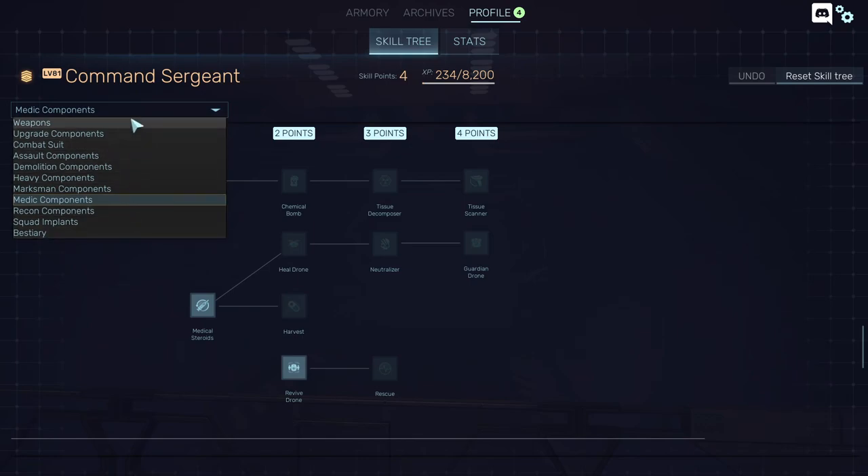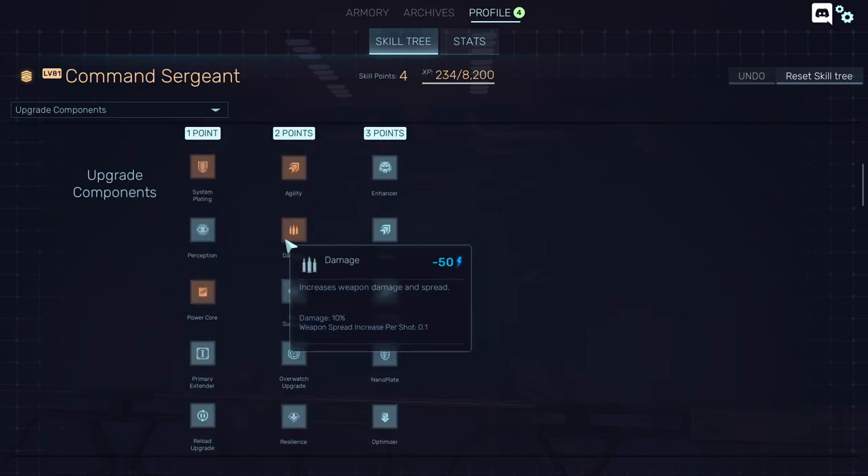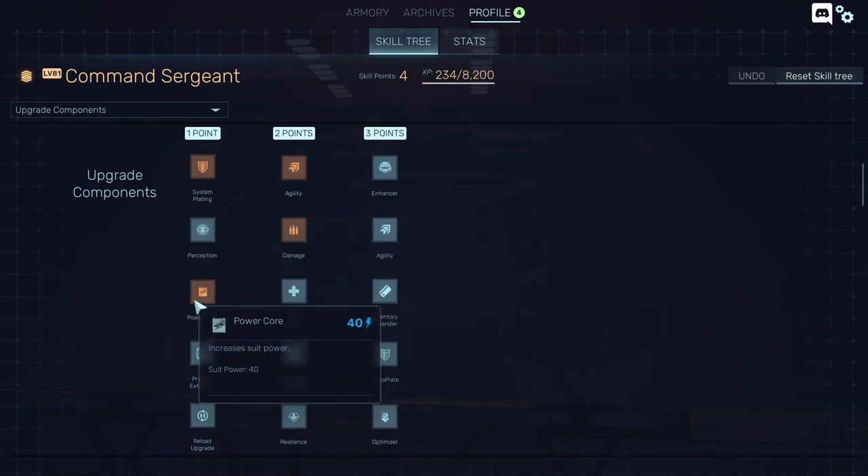After selecting your class and unlocking components and making your build, go to upgrade components. You won't have access to them unless you research them. For example, you can get 10% damage and less spread — that's a pretty good power core.